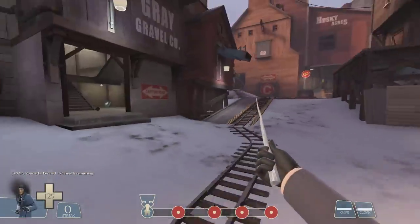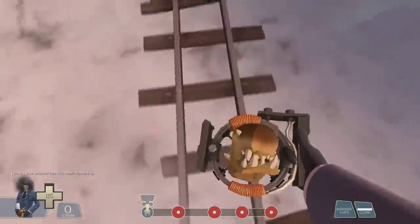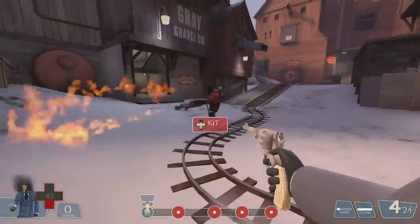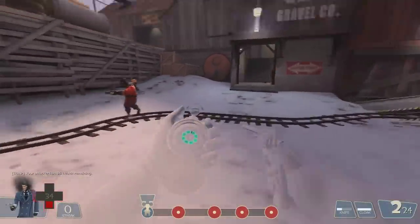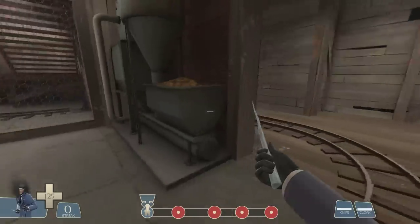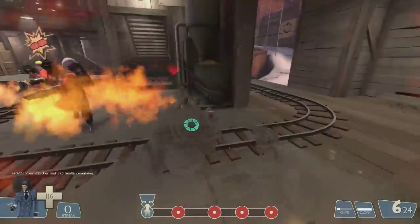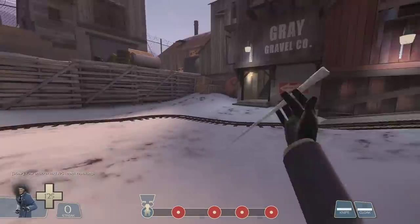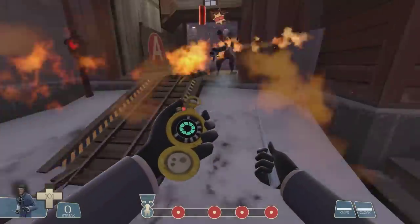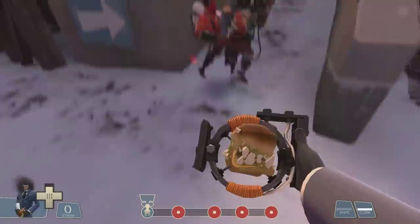Let's look at some corners and some stairs here. Some of them are close, but the first little bit of flame will do it in. And this is also assuming that the Pyro who's chasing you is going to use flame at all — using airblasts, shotguns, stuff like that will stop you right quick. This one's blind and he still manages to get it.